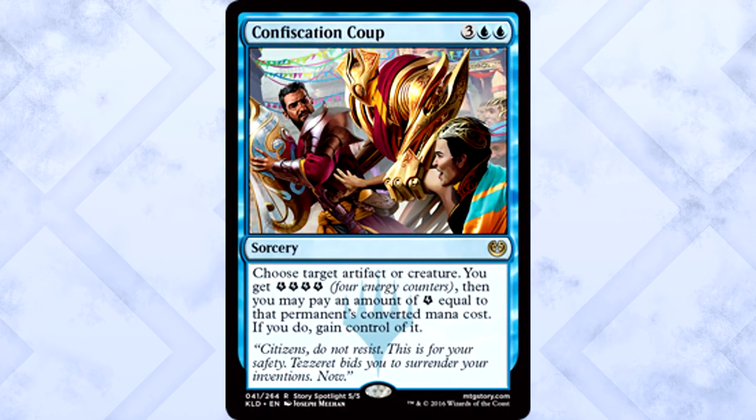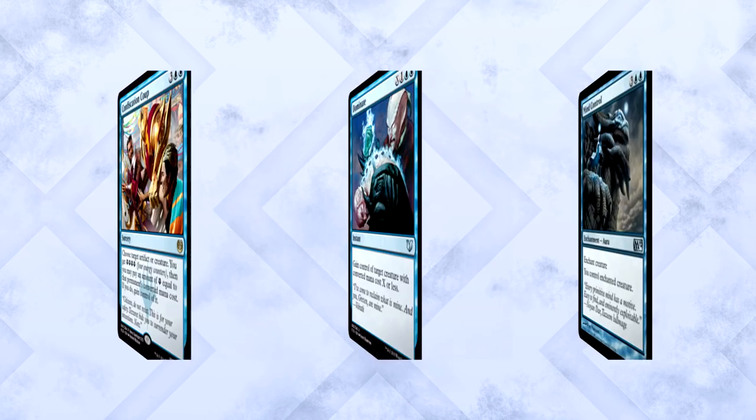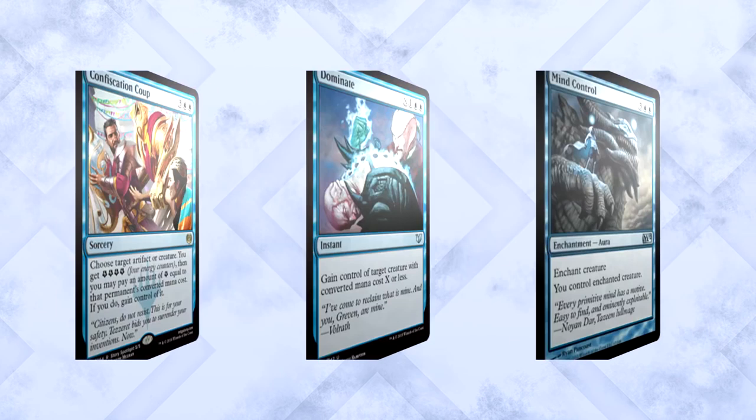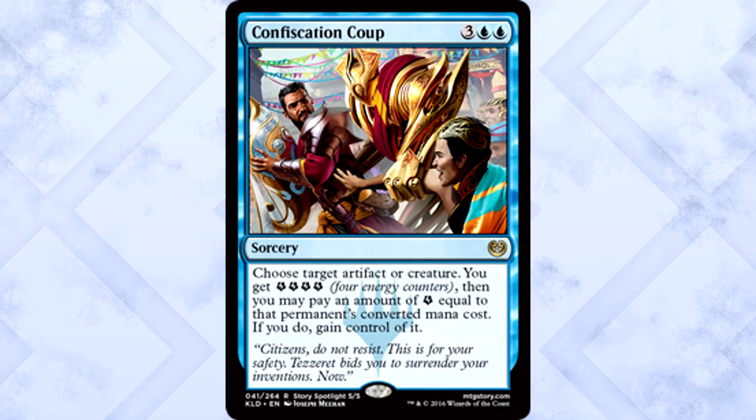Confiscation Coup is three of anything and two blue for a sorcery. Choose target artifact or creature — you get four energy counters, then you may pay an amount of energy equal to the permanent's converted mana cost, and if you do, gain control of it. So this is the energy-based version of Dominate. You pay energy equal to the converted mana cost of what you want and it's yours. Mind control has always been absurdly good in limited, and while the coup doesn't have that kind of flexibility, you're still taking something that isn't yours. This is also a story card — flavor text reads: 'Citizens, do not resist. This is for your safety. Tezzeret bids you to surrender your inventions now.' Tezzeret, what a scamp.